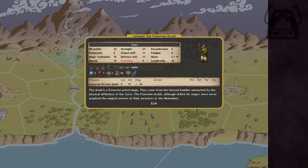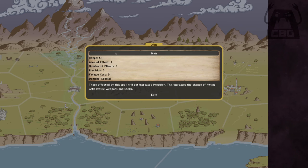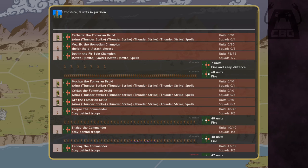Thunderstrike has a precision of two, which gets added to the unit's precision to determine scatter. With aim cast, Cathwar will have a precision of 11 — meaning up to 11 squares he's perfectly on target, up to 22 he has a one-square radius of scatter, and so on. The aim spell cheaply increases precision by five points, so on a good day all the druids will improve their own aim and start throwing super-accurate thunderstrikes that won't miss anything out to about 16 squares.